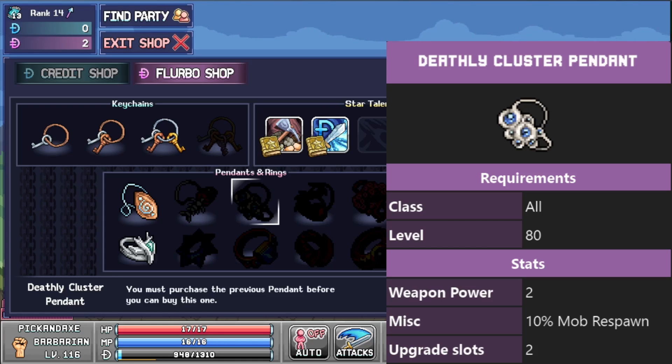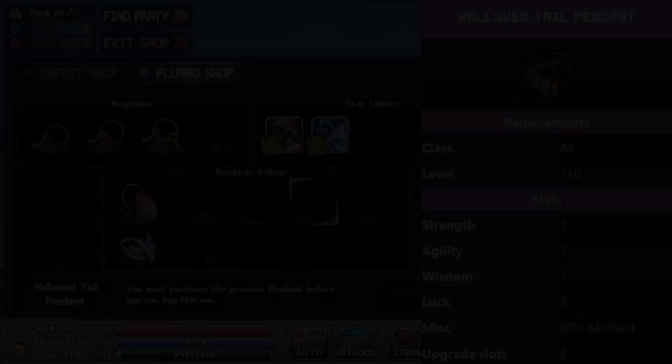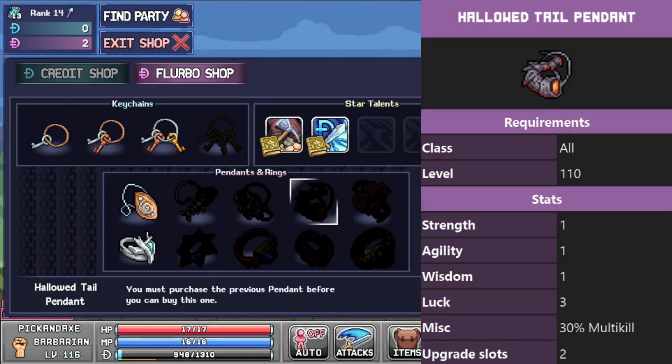Anyway, you actually have to buy one to unlock the next pendant, which is the Hallowed Tail pendant. You need level 110 for that, and this one is really good. It gives a few stats, but it's the 30% multi-kill we want. It's especially good for barbarians doing the soul killing — the Apocalypse Soul skill — where they have to kill 100,000 of each monster. Equipping this one will speed it up greatly because you will simply kill more with each swing.